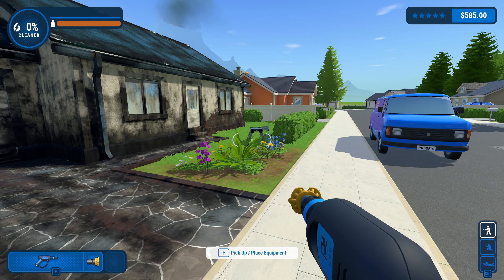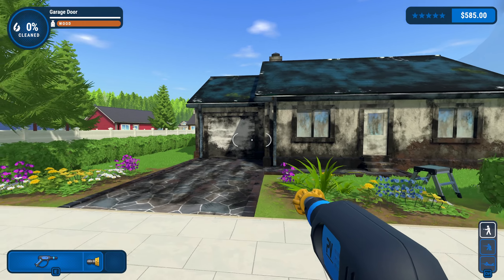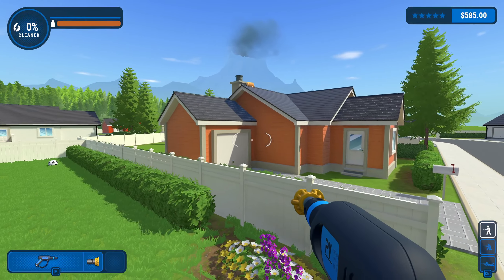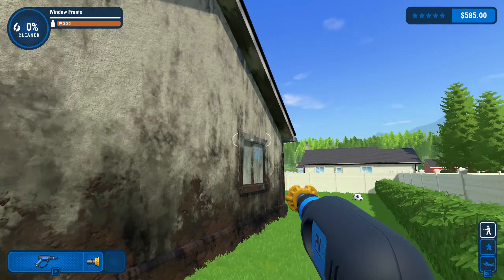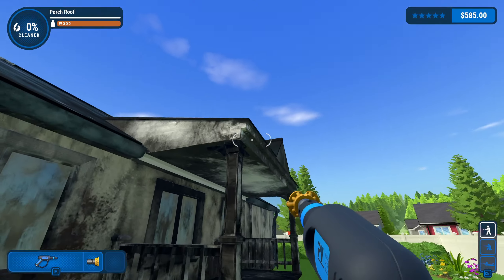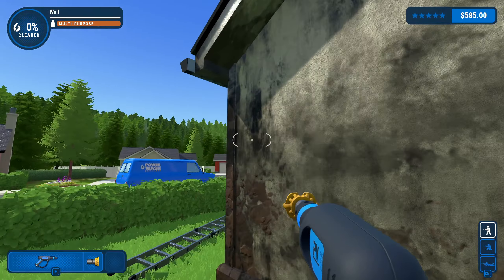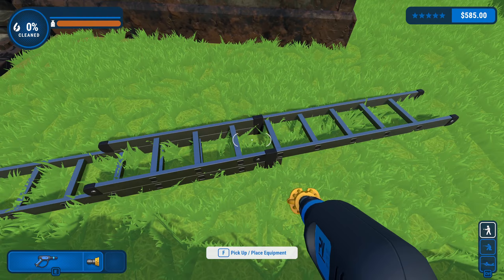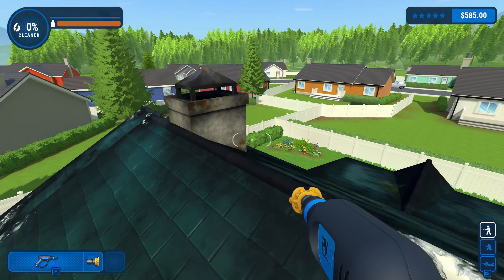I've not done anything here just yet, so everything is pretty dirty. You can see this place is filthy, and you're going to have to power wash it all. In the top left corner you can see some different materials depending on what we're looking at. You can use different soaps and different things to kind of help speed it up, but ultimately you don't really need any of that.